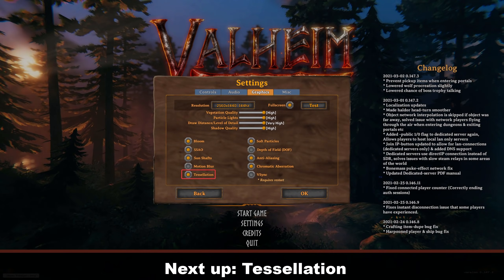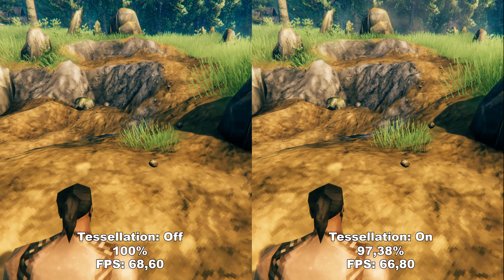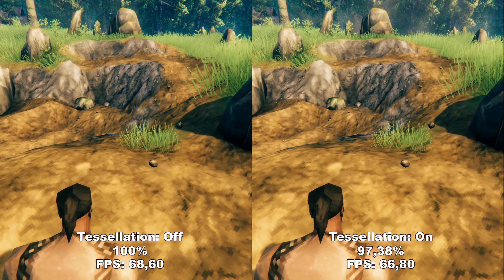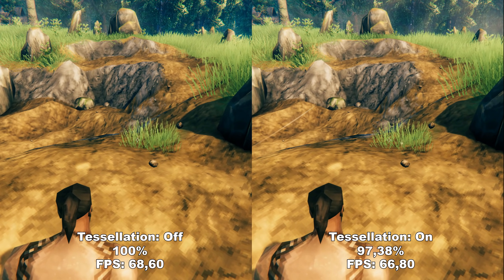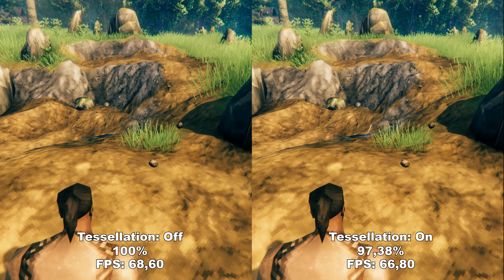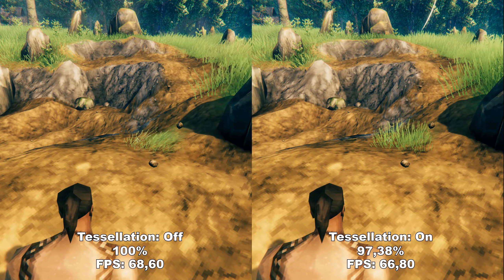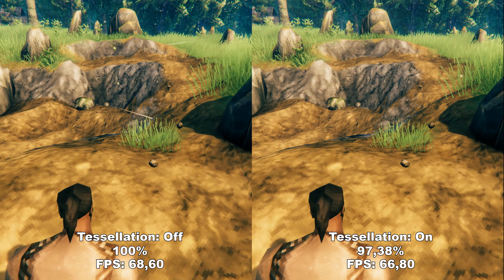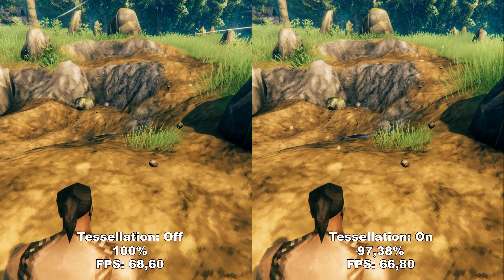Next up we have Tessellation. Tessellation adds extra geometrical detail to the landscape, such as hills or different diggings into the ground. However, there's not much visible difference between having it on or off — I tried in several other locations and couldn't really find any difference. Since you do lose around 2-3% performance, I feel like this is an easy one to turn off.